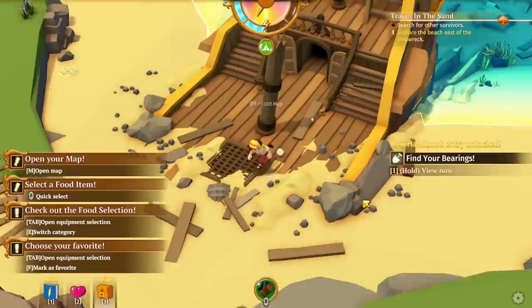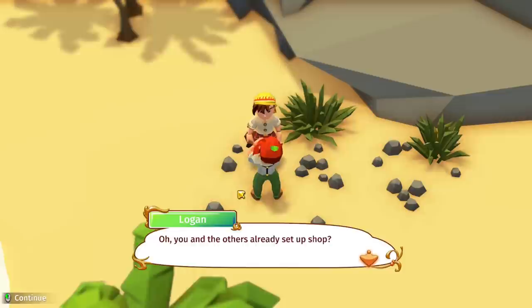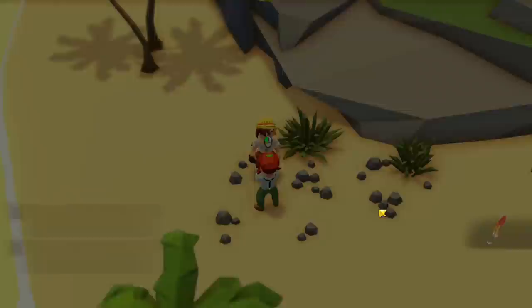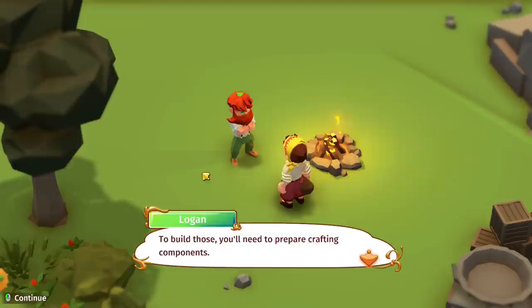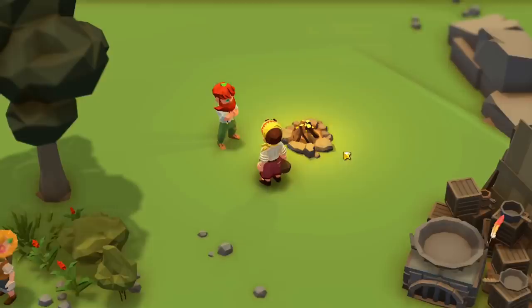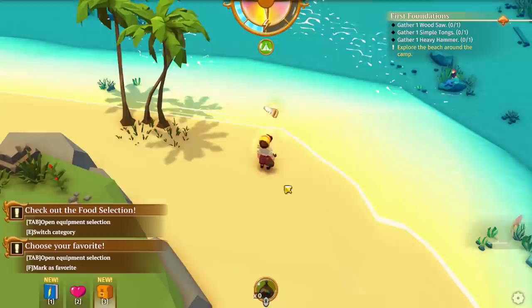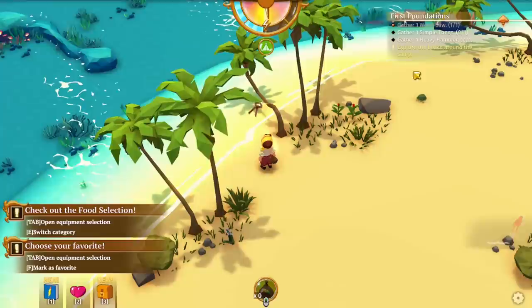Now I've got to find other survivors. 'Ah Josh, it's good to see a familiar face. I held onto a plank until I washed ashore. You and the others already set up shop — let's return to camp!' To build things you need to prepare crafting components. I can see some of my tools have been washed ashore: a wood saw, simple tongs, and a heavy hammer. These might be special tools that count as quest items.